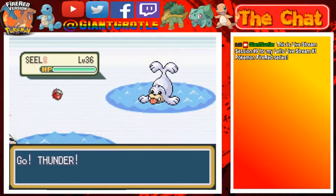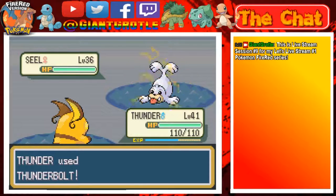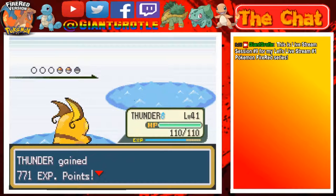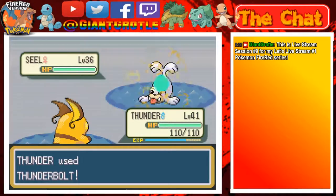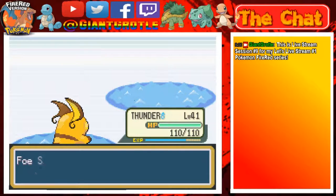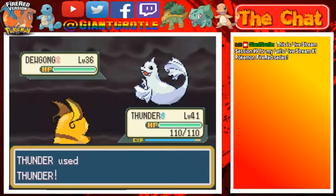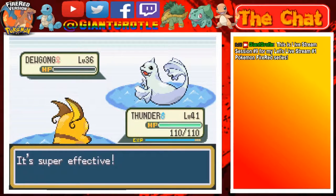Swimmer Maria sent out Seel - I don't even know if I pronounced your name right, sorry. Let's go for the Thunderbolt on the Seel - it should one-hit KO it, I'm pretty confident. There we go, awesome. We got two more Pokémon - another Seel. This might not one-hit KO it this time, but nope, it wants to kill. Okay, that's cool. And we got one more Pokémon - it's a Dewgong. Let me try Thunder without using Rain Dance first, and good, it hits awesome - should one-hit KO this Dewgong. There we go, nice.